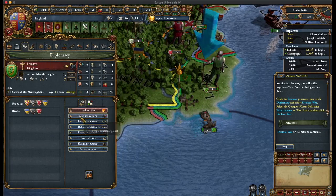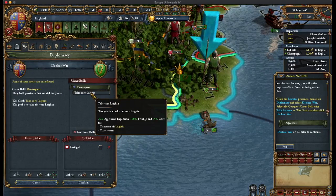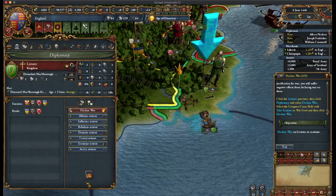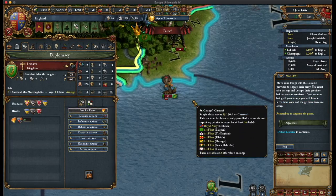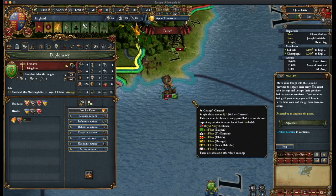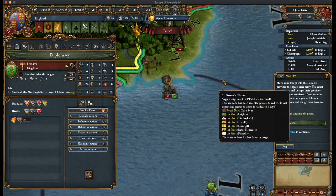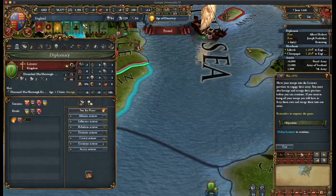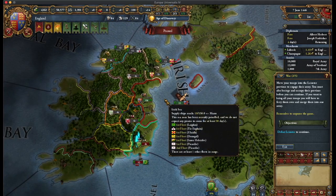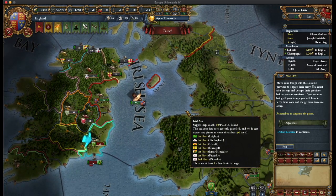I'll go back to diplomacy — declare war. Now I don't know why it wasn't there before. Clicked on it — confirm. Move your troops into the Leinster province to engage the enemy. You must also besiege and occupy their province before you can continue. If you want to bring all your troops you'll have to ferry them over and merge them. Remember to unpause the game. Let me zoom out — I think I have some troops somewhere.